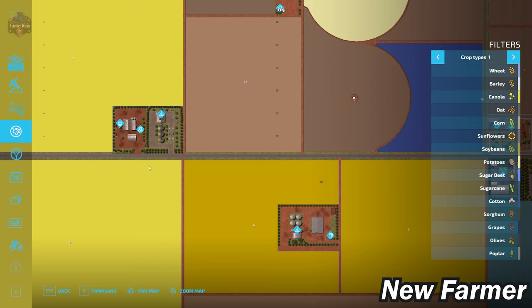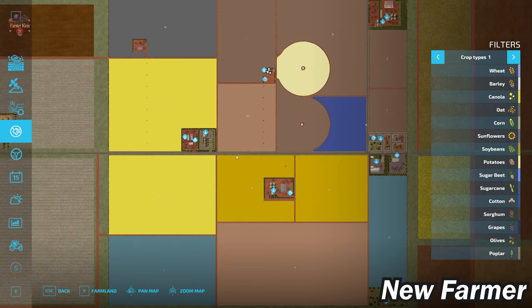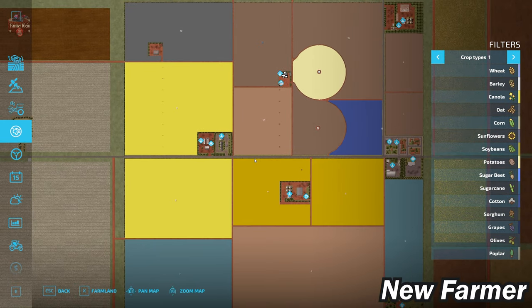Let's take a look at the PDA. One of the predominant things you're going to find on this map is that we have large fields. Most of these fields are rectangular or square, and we have two irrigation pivots located just to the east of our main starting farm.